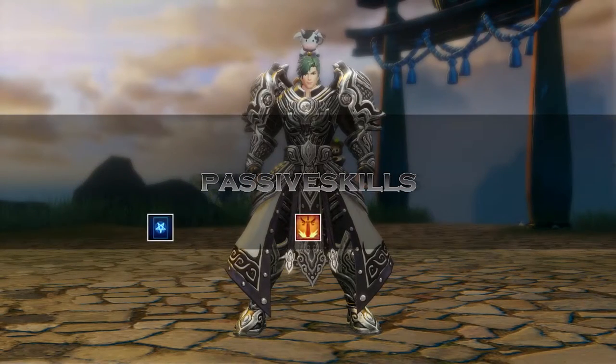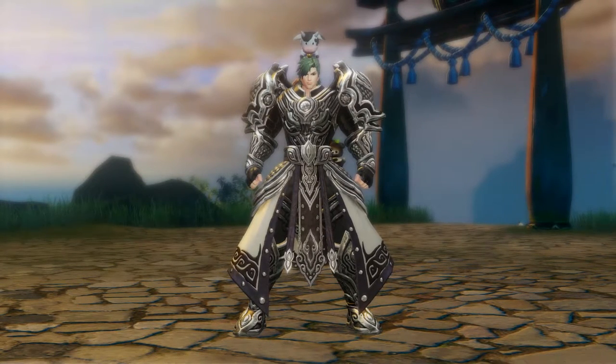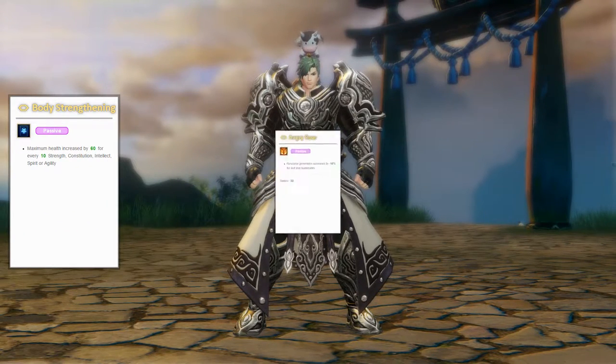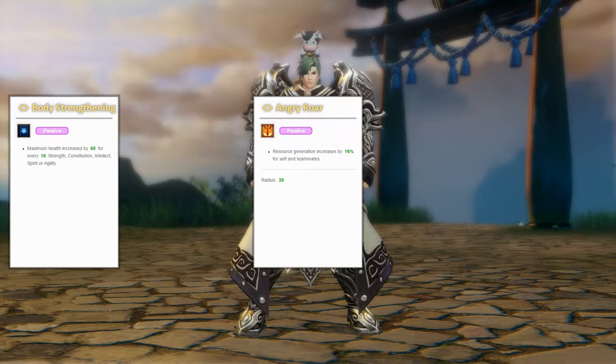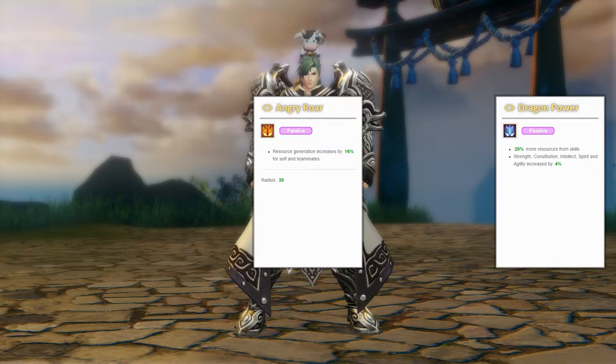There are also 3 passive skills, but I need to be honest — I can't tell much about those yet. I only unlocked one so far and didn't figure out how to get the others since the description is in Chinese. The first passive is Body Strengthening, which will grant us 60 additional HP for every 10 points in Strength, Physic, Spirit, Intelligence, or Agility. I'm not sure about the other 2 skills yet, but I added the skill effects so you can see what they will grant us as soon as you unlock them.